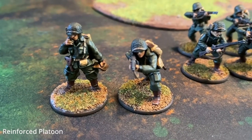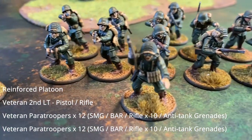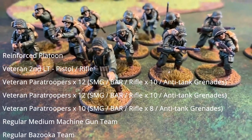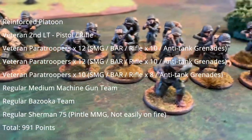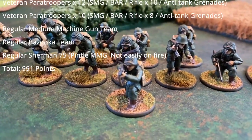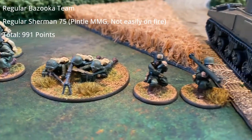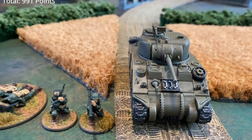For the list, the U.S. forces have a reinforced platoon with a veteran second lieutenant with a pistol and an attendant with a rifle. They have three squads of veteran paratroopers — two of these have 12 men and one has 10. The NCOs have submachine guns and include one BAR. The rest are rifles, but they all carry anti-tank grenades. They will be backed up by a medium machine gun team, a bazooka team, and a Sherman 75 with a pintle-mounted medium machine gun that does not easily catch fire.